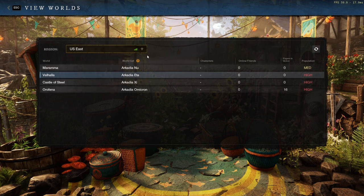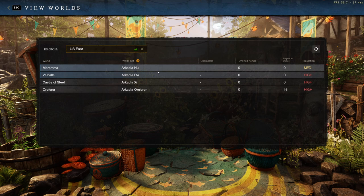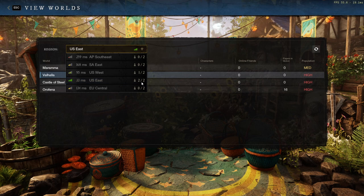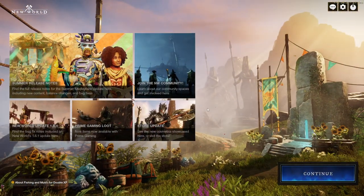I'm going to try a workaround. I'm going to try creating a new character over on that server — just making a new one, and then maybe deleting it. Or maybe when I make a new character, what I'm thinking might happen is it might update this to one out of two instead of two out of two. And if it says one out of two, I should be okay. So let's go ahead and try that.